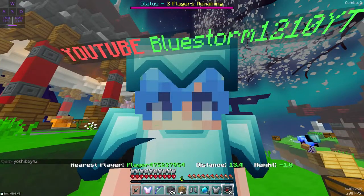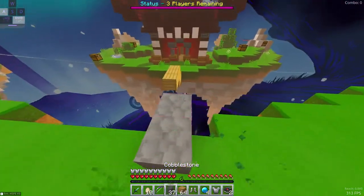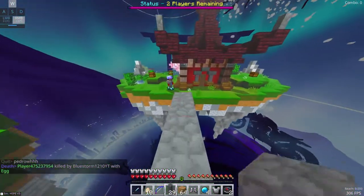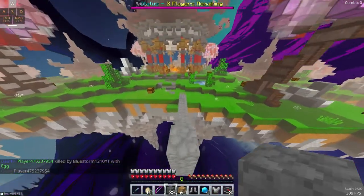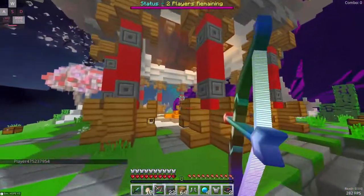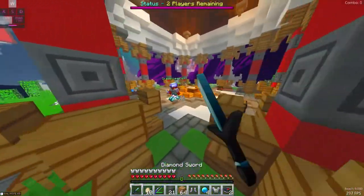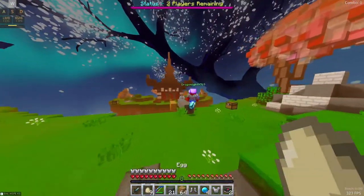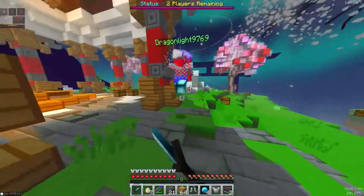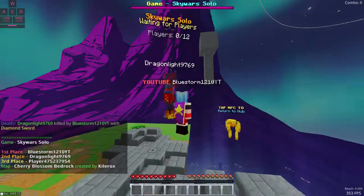I'm gonna pretend I'm looking away. Where did my snowballs go? I swear I had some snowballs. There you go — they fell off. The last guy is over here. He pearled — I see him now. He actually has a bow. I forget how delayed the bows are, makes it kind of hard to use them. Trying to cover up the pearl but getting a gap doesn't really help if you can't reach me enough. GG on the last and final round.